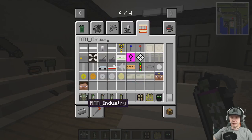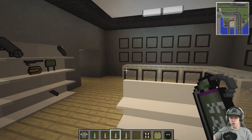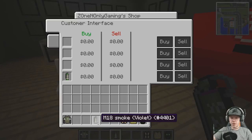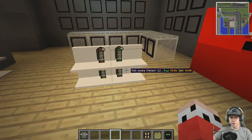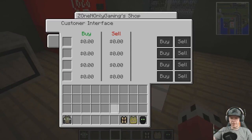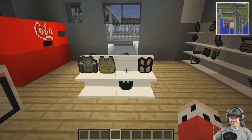I forgot about MC Heli - MC Heli's a good mod for weapons and stuff. Let's have smoke grenades on one side. And on this side we'll have the body armor.